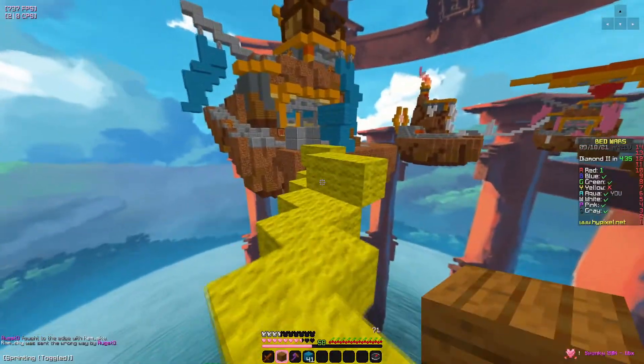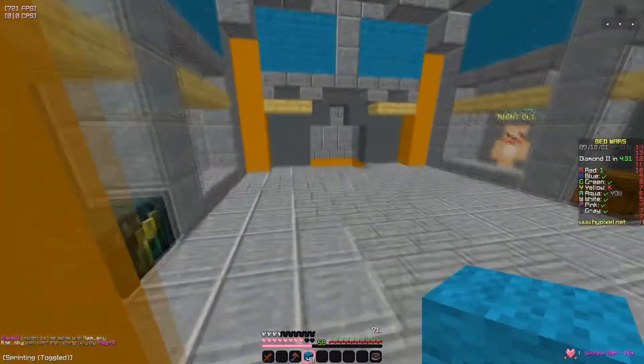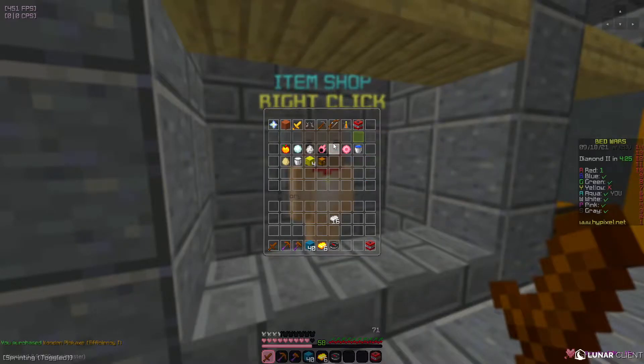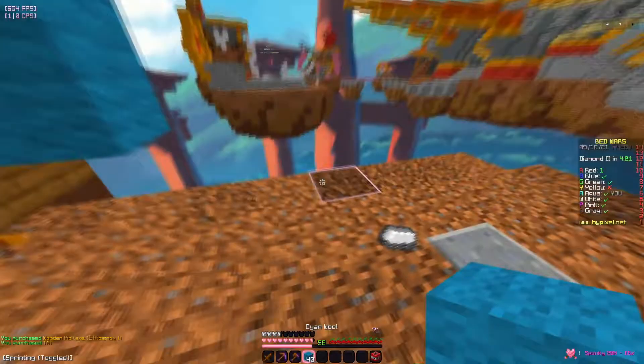It looks like pink is a little bit sweaty, so I think I'm going to target them — look at all those blocks. Let's go grab some resources, get a pick, grab some TNT, and build over.